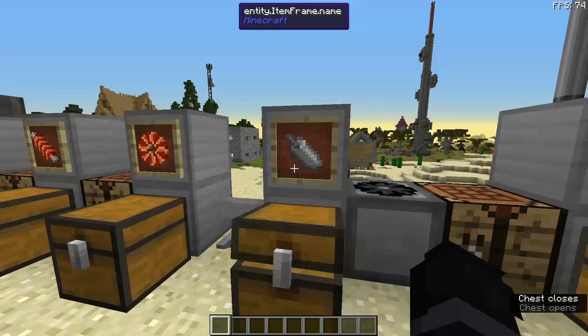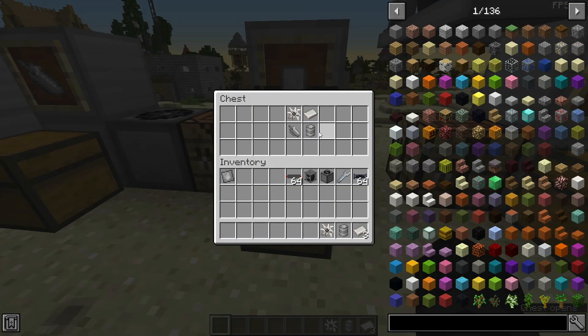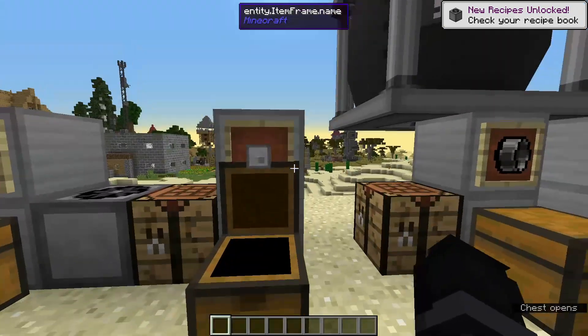We only need one motor. That's all we need for the steam turbine. We take all of this, put the titanium plates on the outside, the two titanium steam turbines on top, the motor there, and the two steel tanks right there — boom, we now have a steam turbine.